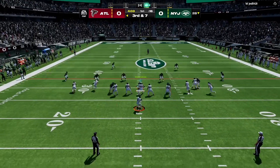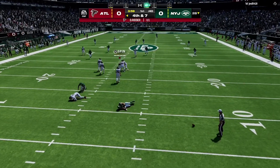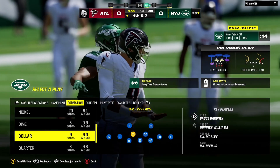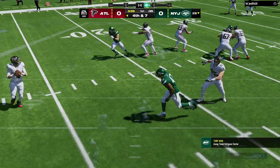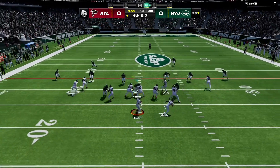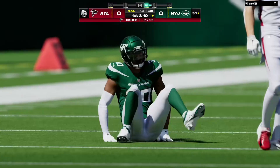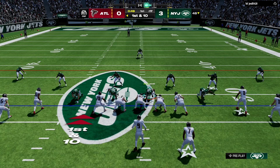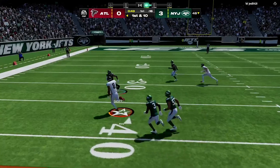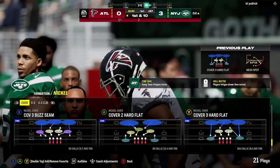Ritter throwing on third down, takes a shot on the release, and it will be incomplete. That was the first third-down trial of the game and clearly something was off in the execution of that play. Good news: they've got a whole game left to clean that up. Going for it on fourth down, Ritter not able to get away. On first down, Ritter finds his tight end Kyle Pitts — out just a yard or two shy of the 30, good for 20 on the catch and run.